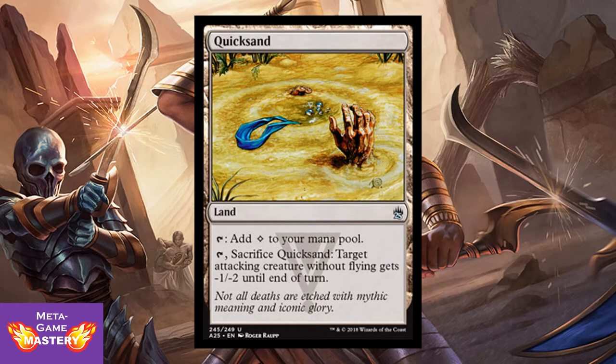Quicksand is actually really exciting in this set. It's a land that taps for colorless mana and doesn't even enter tapped. Or you can tap it, sacrifice it — target attacking creature without flying gets -1/-2 until end of turn. So this can act as removal against smaller creatures in a pinch.